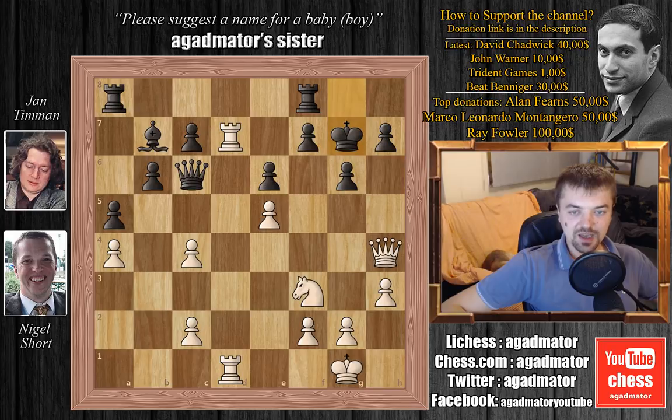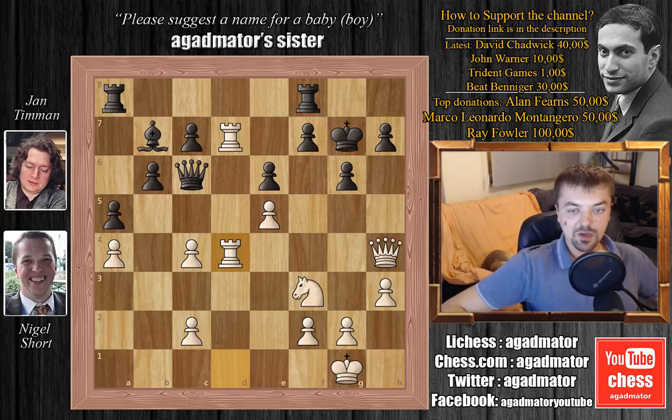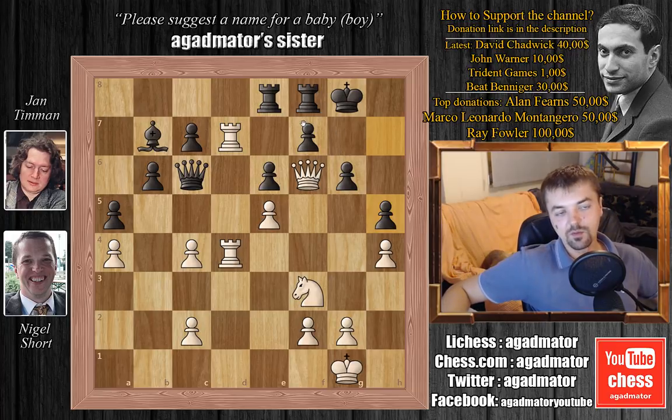Nigel plays bishop captures on g7, king captures on g7, and rook 1 to d4, preparing this rook to help with the attack. But we have rook 8 to e8. We have queen to f6 check, king to g8, and we have h4 — Nigel really wants to play h5. So Timman doesn't allow it and plays h5 himself. This is the critical position of the game. Black doesn't really have a useful move — pretty much any move he plays isn't a good move. White also doesn't have an easy plan: the rook can never help with the attack because it would be hanging, and the knight can't really move because queen captures on g2 is checkmate. So it's not easy for white to continue the attack. But Nigel finds a plan — and it's brilliant.